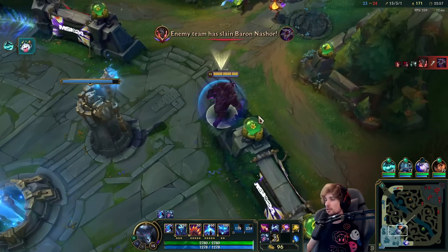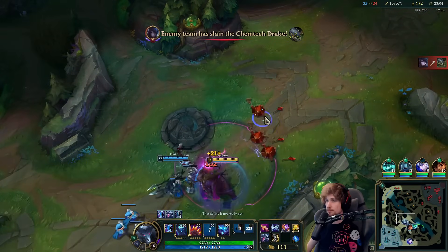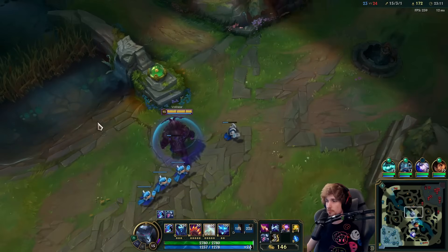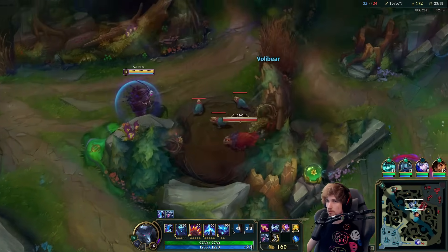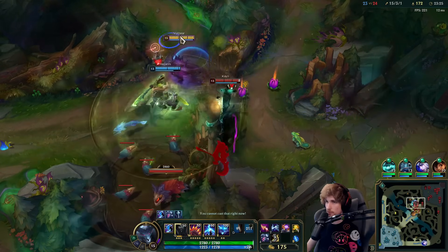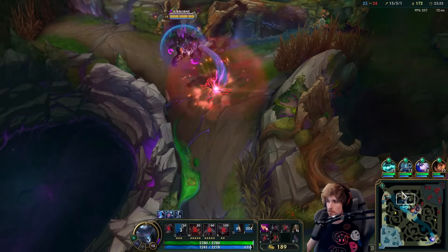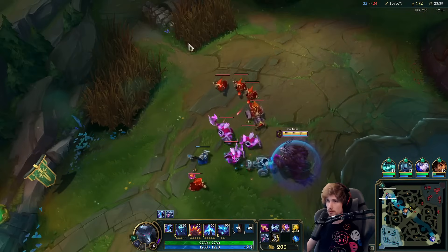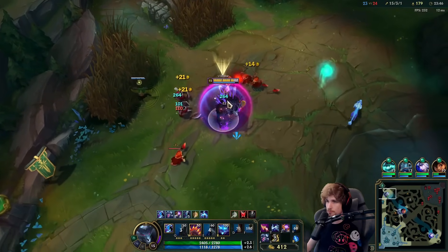We're going to run mid lane and do another team fight, because the waves on the sidelines are not good. There's a good chance everything is probably being warded. That would have been an insane catch, to be honest. At least the Mordekaiser is dead. We have Ash split-pushing bot lane, which is very bad. Good luck to my teammate.